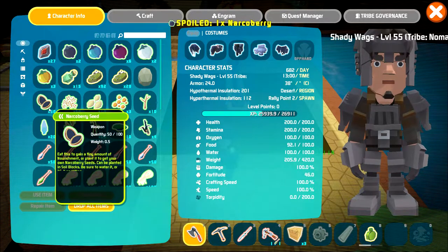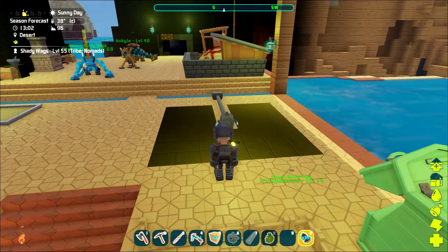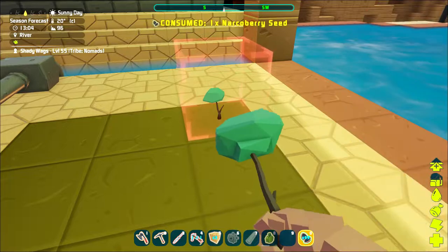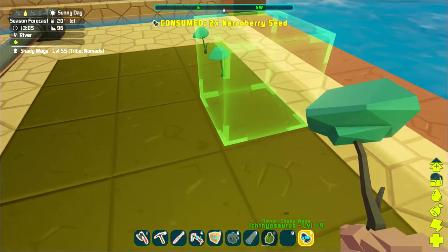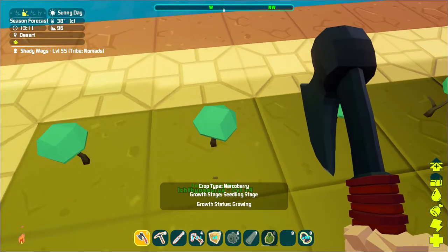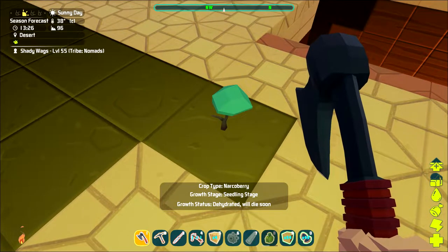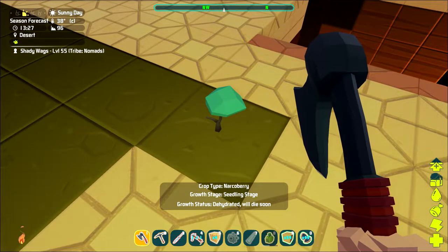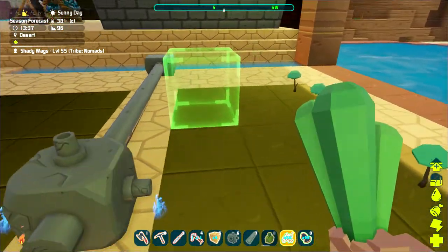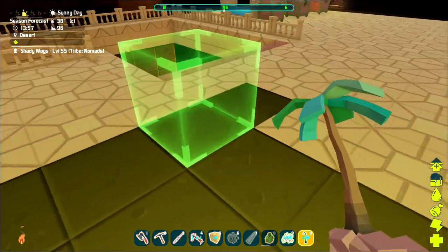Next I'm going to fill all those empty blocks back in with dirt. Then all you have to do is place a seed on your hotbar, equip the seed, and then place it on an empty dirt tile. If we inspect that tile you're going to see that it is now growing. If you plant any seeds outside of that three-tile range of the tap they're not going to receive any water and they will eventually die. You don't have to use fertilizer or anything like that — you're just going to wait for them to grow and then harvest them.